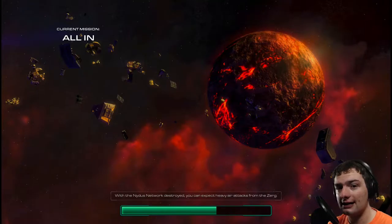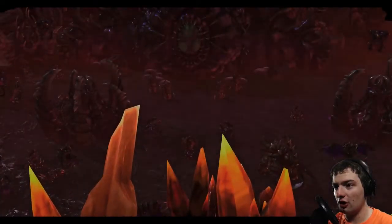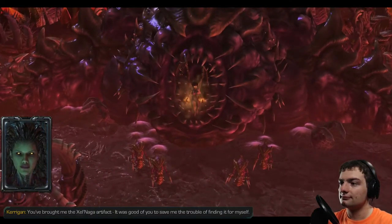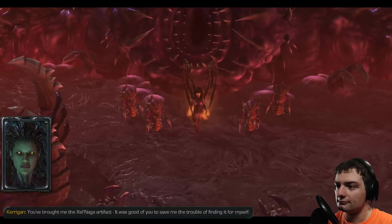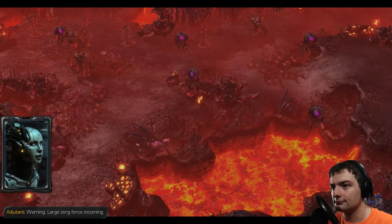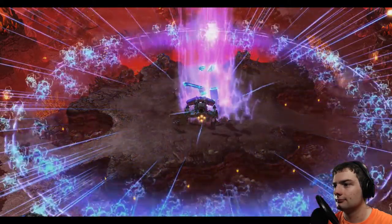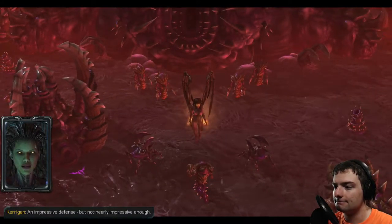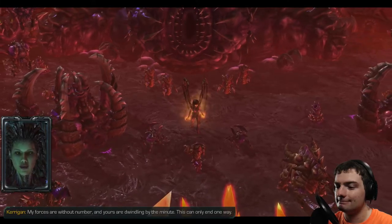You'll have to activate the energy nova manually. Fortunately it pulses on a subsonic frequency, so we'll be immune to its effects. Kerrigan is still out there waiting for us. Also worth noting: for the next chapter, Heart of the Swarm, we will be playing as the Zerg — specifically as Sarah Kerrigan — commanding Zerg forces and playing as her as a playable unit in almost every mission.